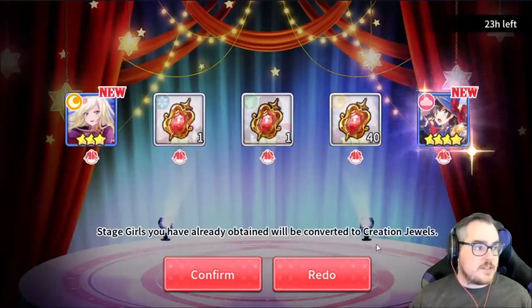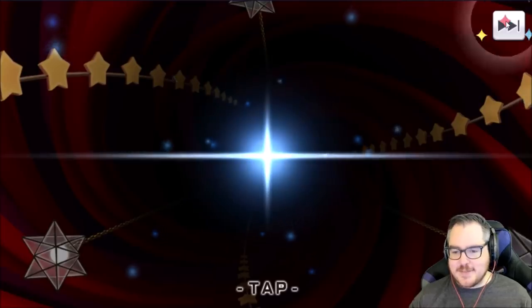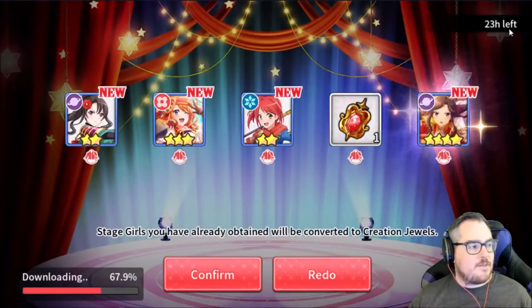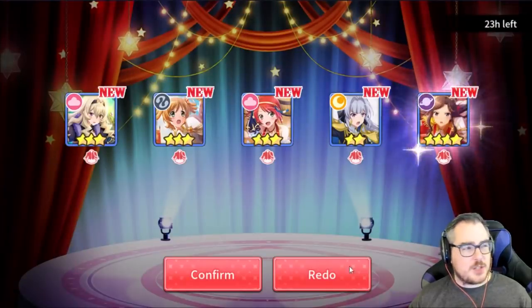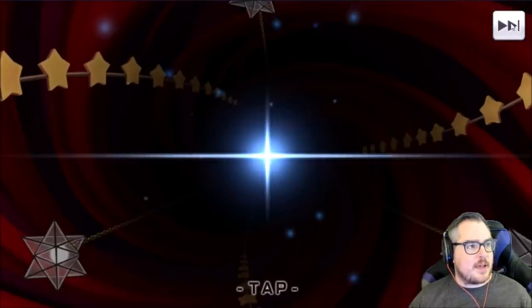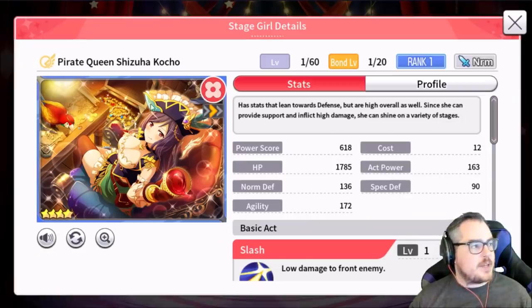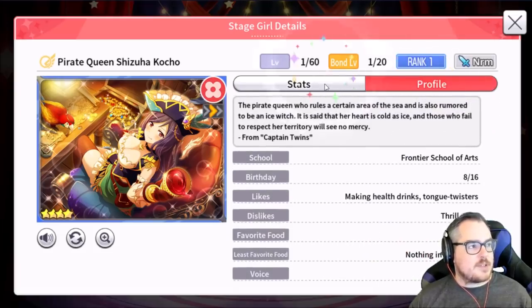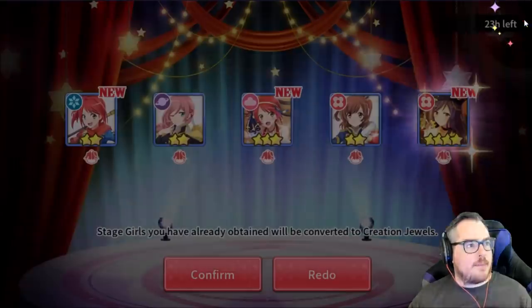I'll show you a tier list in a second. I go for cuteness and everything first. I personally re-rolled for — it does download for a little bit, but once you download all the things I should show you where that is — I re-rolled for this one. She is who I picked. Her name is Shizuha Kocho and she likes fruits. Her favorite food is fruits, and I figured as a mango, we'd probably be pretty good friends.